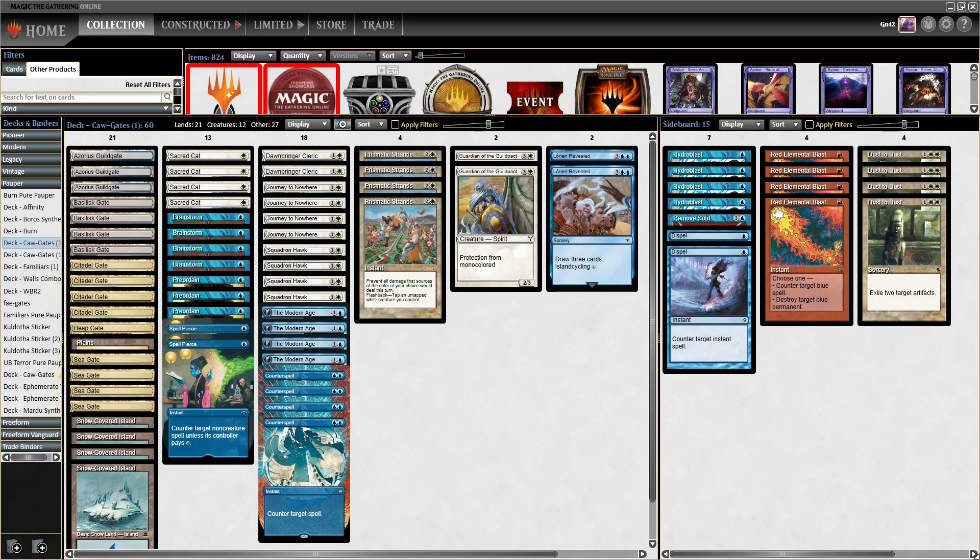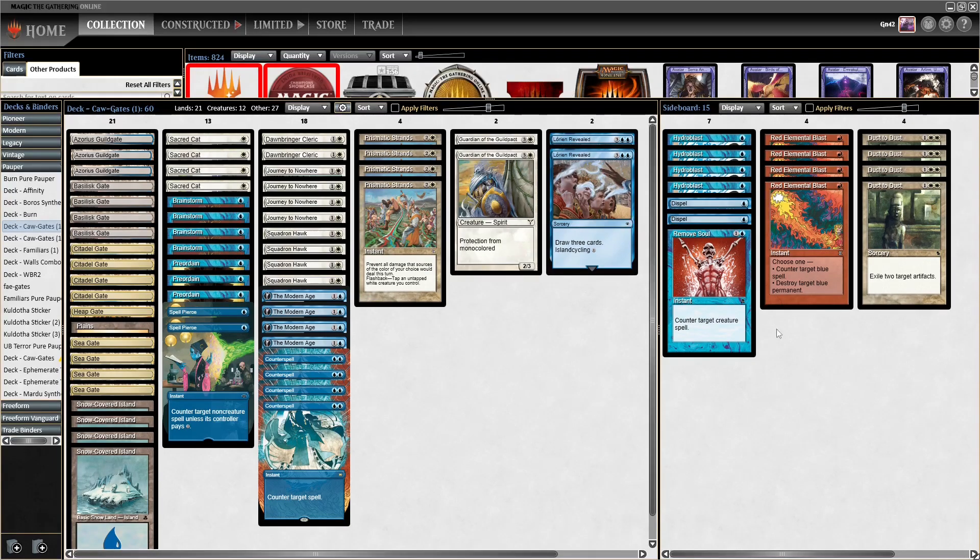Today we're doing a video on Cawgate with one of my friends. I'll let him introduce himself. Hello everyone, I'm Giovanni, Vanni on MTGO. I play in Italy and I always talk with Gavin over the Familiar Discord. We are fellow Cawgate enjoyers.